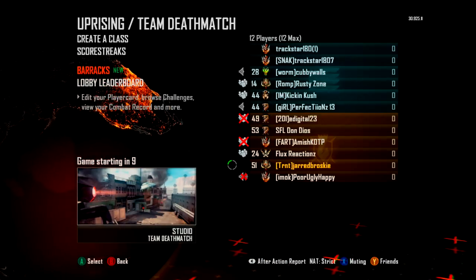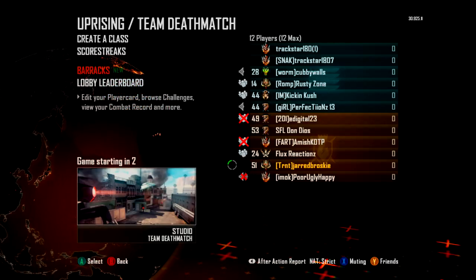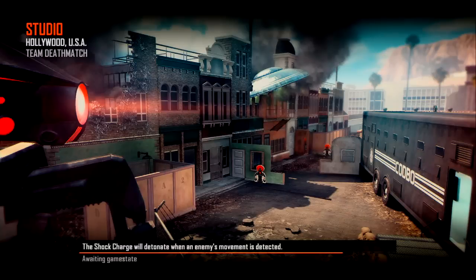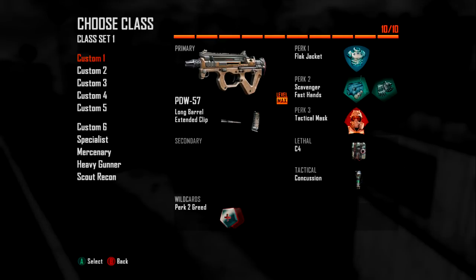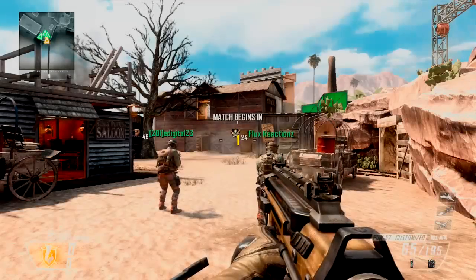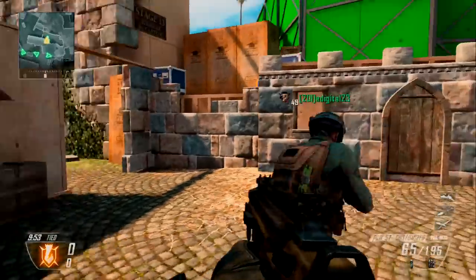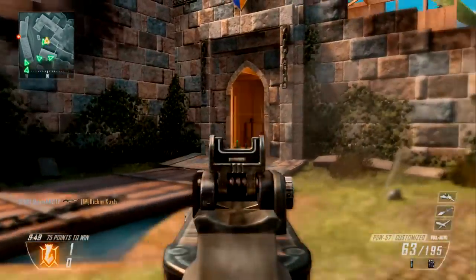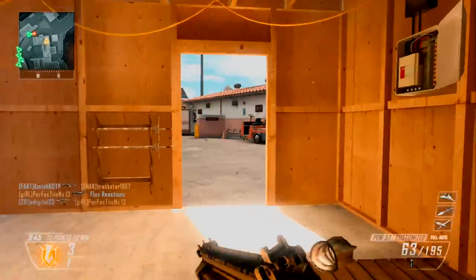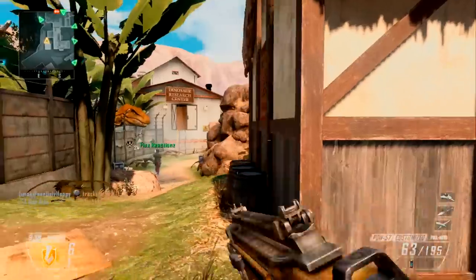Studio looks like it could be a good map. It's like I'm looking at a robot right now. Looks like Hollywood — we're at Universal Studios. Looks like we're in the Wild West right now. It's probably just gonna go through a bunch of themes. This map is gonna be like a maze — I can already tell. It's gonna feel like that castle in the back on Carnival.